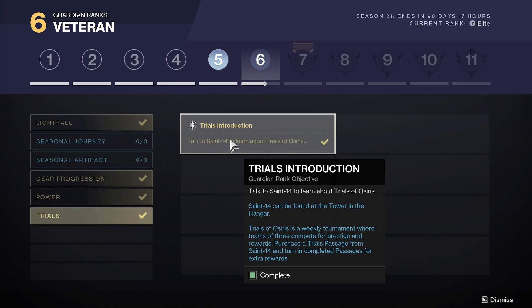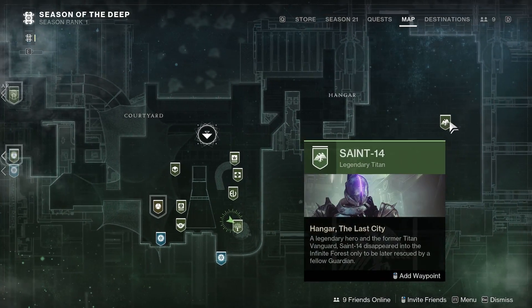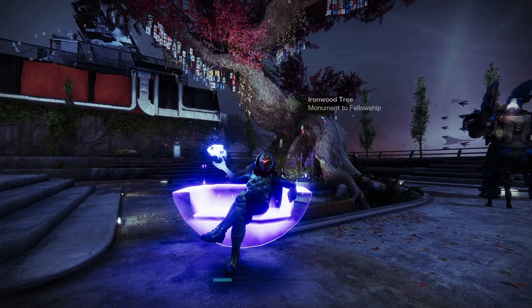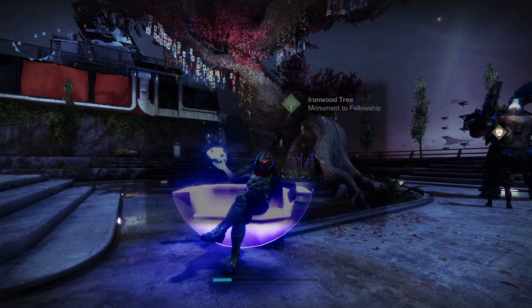Trials — Trials introduction: talk to Saint-14 to learn about Trials of Osiris. Done that. Saint-14 can be found in the tower in the hangar. If you look at the map for the hangar, Saint-14 is here on the right — so you basically go out, round about, and then into the hangar you can find him. Apparently you just need to talk to him and then you are done.